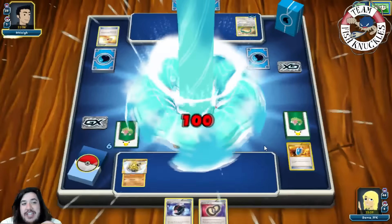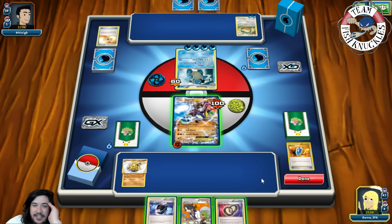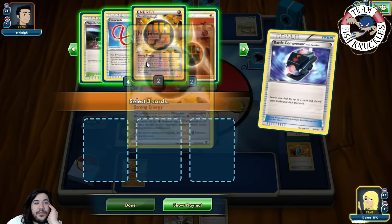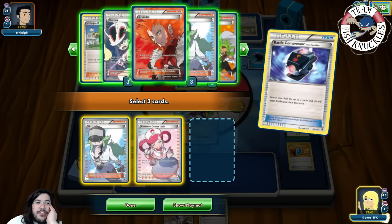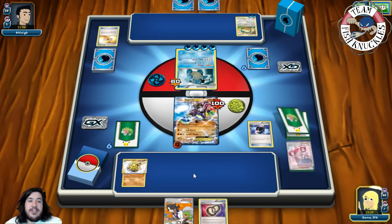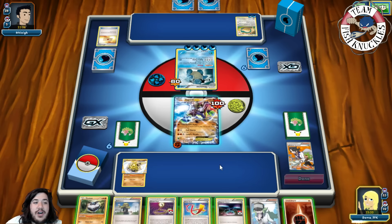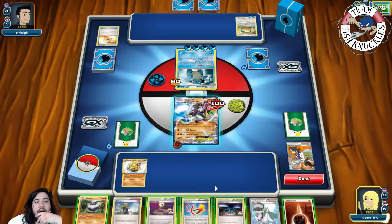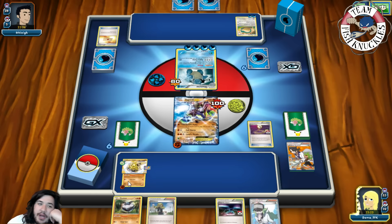They use Hydro Pump for 100 damage. We top-deck a Sycamore — thank goodness! We play Sycamore, discard our hand, draw seven new cards. We can't quite go for Cell Storm. We focus the Carbink Break, attach a Fighting energy, use Escape Rope to bring up the Carbink Break, and Diamond Gift for 40. We need to discard some energies for resources. With a Strong Energy we could power up for the knockout.